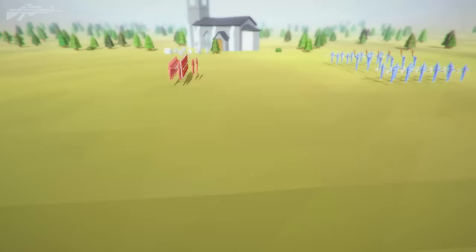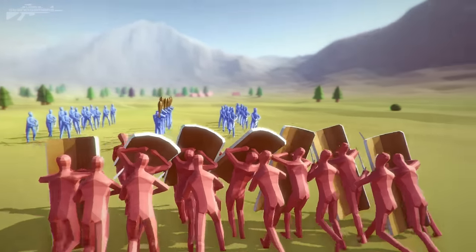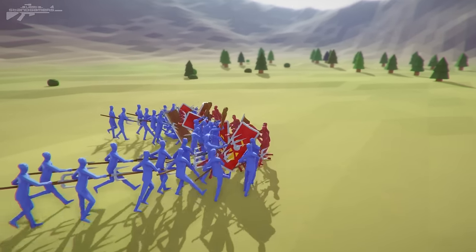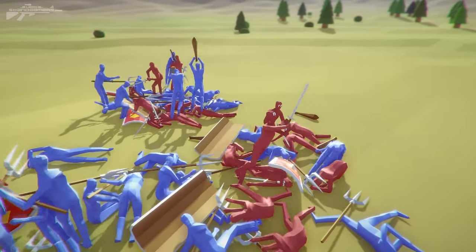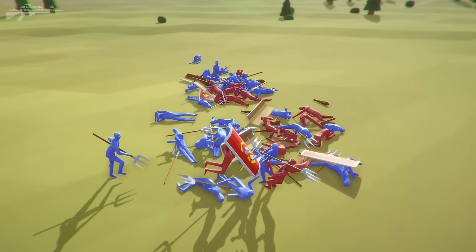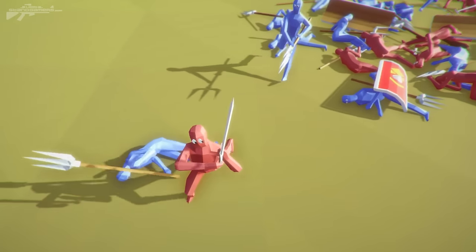The shields will ram into the enemies and knock them back, allowing our footmen to do their work. We'll just throw in a few peasants there as a little bit of fodder into the middle. So the shields are up front, we've got the swords behind them — this should be quite a dangerous combo. It looks like they're breaking through, the shields are pushing hard. But those farmers are doing a lot of damage to the shieldmen, really picking them off. There are more blue guys here — I don't think we're going to make it out of this fight.